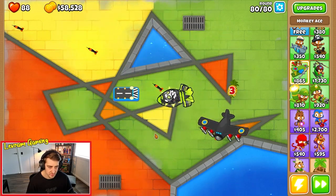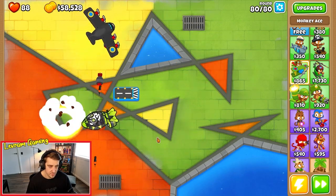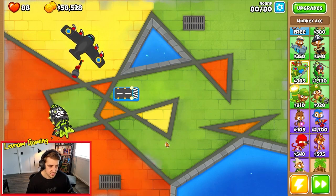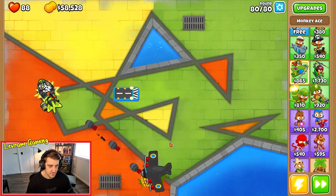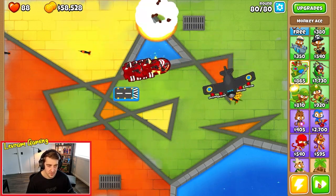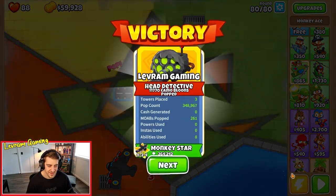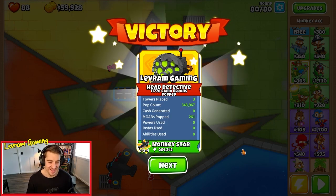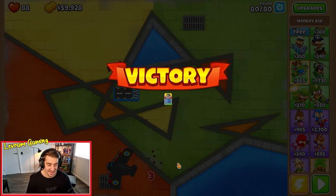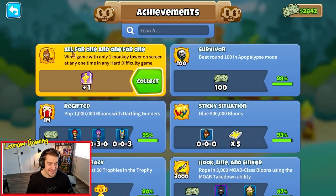With our Monkey Ace, this ZOMG moves pretty slow and they're all going to spawn bunched up, so we can crack it relatively soon. Get those reds out. Alright, I think we can get it from here - and just like that, let's see if we get the achievement. Here it is - 'All for One, One for All' - win a game with only one Monkey Tower on screen at any time in any hard difficulty game.